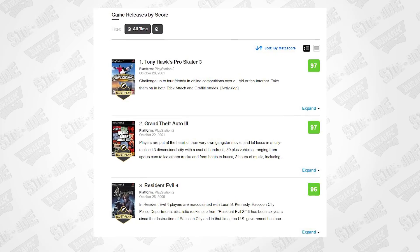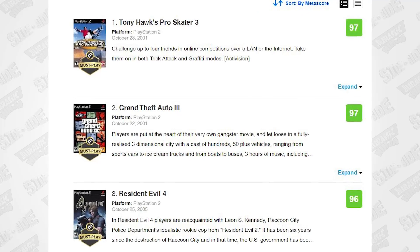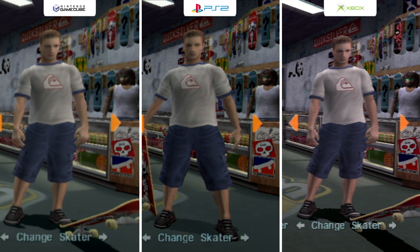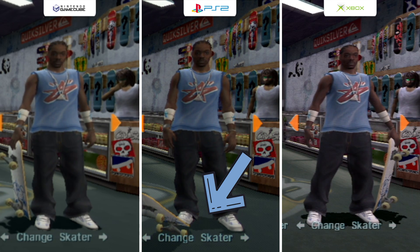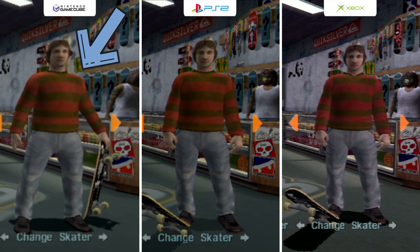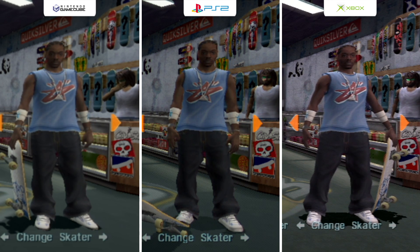Tony Hawk's Pro Skater 3 received critical acclaim, with the PlayStation 2 version being tied for the highest rated PlayStation 2 game on Metacritic. Starting with the Skater Select screen, I'll first compare the three console versions. The Xbox looks the best, just a lot sharper in visuals. The shadows on the PS2 aren't nearly as dark, and I'd say the PlayStation 2 is slightly better looking over the GameCube. Also on Xbox, there's a Darth Maul board right there.